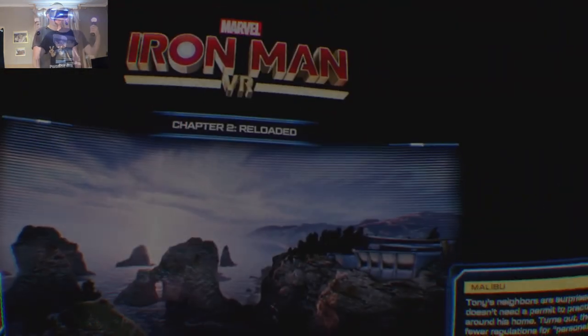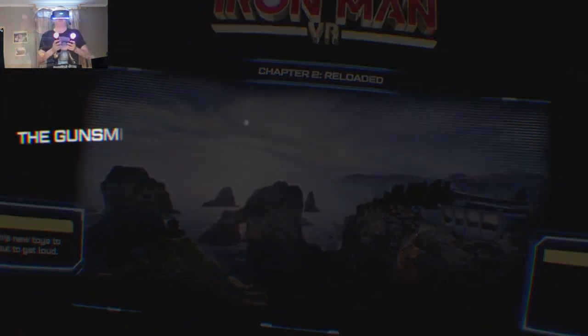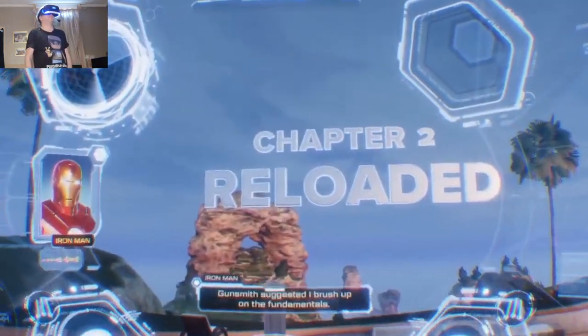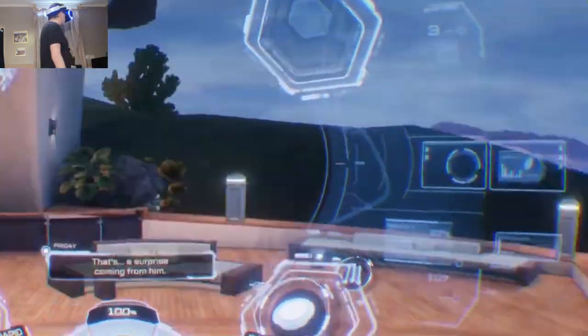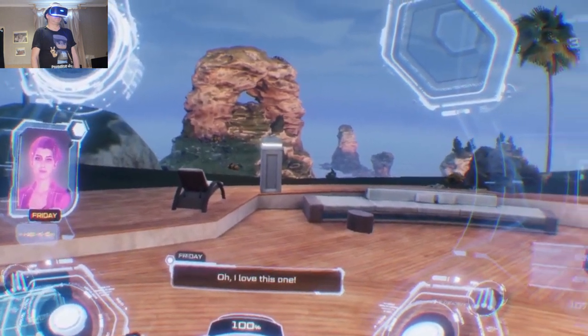Let's make some noise - here we go. This is still chapter two - it looks like there's an intermission in between where you go back to the mansion. The Gunsmith AI's brand of help came with a warning label, but I was concerned about the night, not the morning after. It felt like stumbling back into an old haunt after years away. Got the suit on. Gunsmith suggested I brush up on the fundamentals - what would you like to do first? Let's start with ground pound.